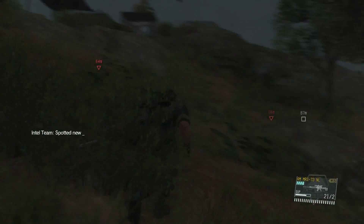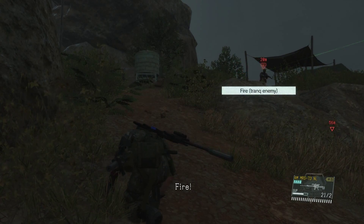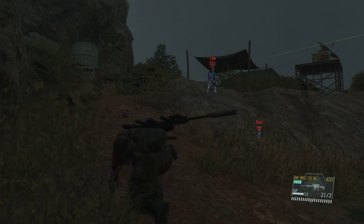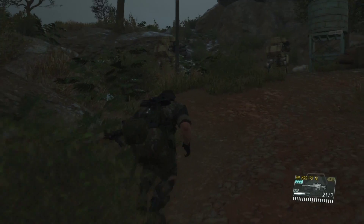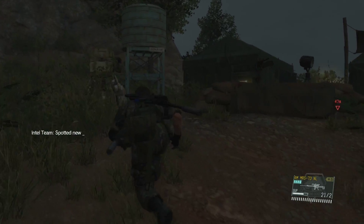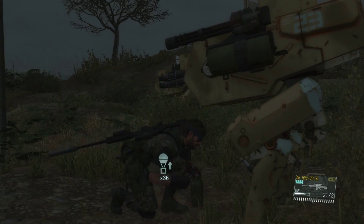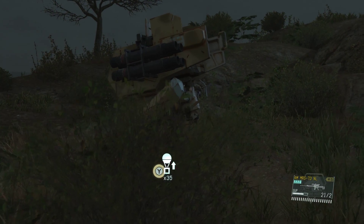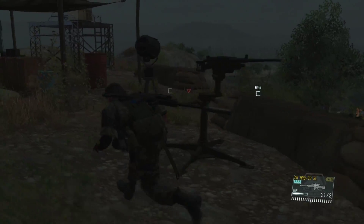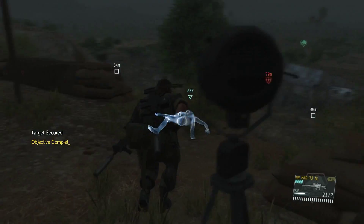Now we'll climb up here — and I'll just have Fire take him out. Time to extract these Walker Gears. If you couldn't guess — and you people are smart, so I'm sure you did — that's one of the hidden objectives: extracting all of them instead of just blowing them up.